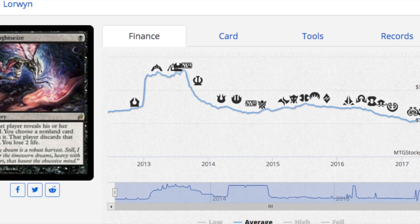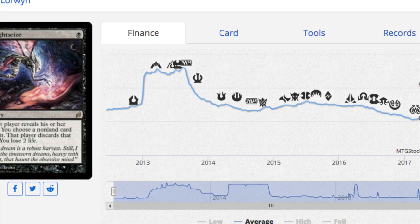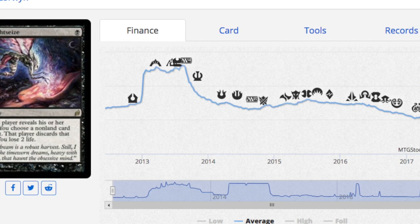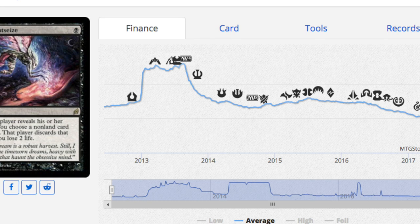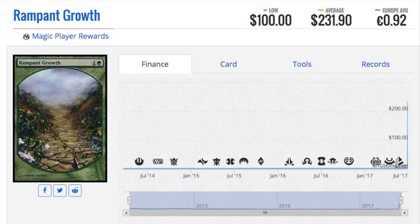You can reprint cards with inferior artwork and still protect the original's value — Dosan is still very expensive because of its original artwork. If we removed the reserve list and reprinted the dual lands with really ugly or gimmicky designs that people didn't like, would that reduce the price of the originals? I don't think so. People would always prefer the traditional artwork — like the Tundra with the caribou or moose. The original artwork retains its collector premium regardless.